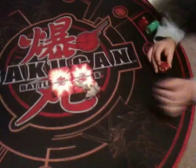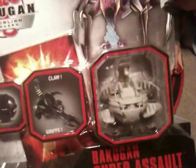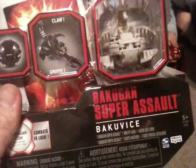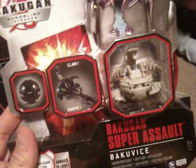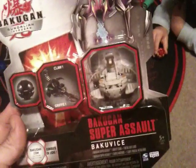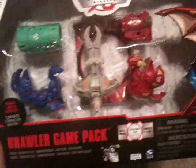You can buy this guy separately in the stores — this is what the package looks like. He's kind of like an arachnoid spider-type figure with his claw coming out. The Haos is 10 more powerful than the Darkest. They call this series the Baku Vice Super Assault. These are $7.99 by themselves. So if you buy the $19.99 Brawler Game Pack, you're saving a lot of money — you get one of these for $8, and two gears that are normally $8 each. That's $16 plus $8, plus two Bakugan — a $34 value.